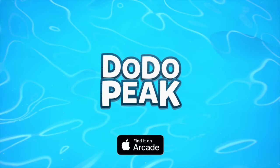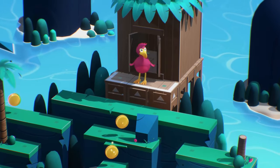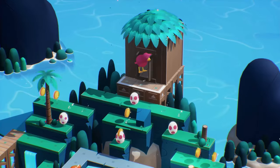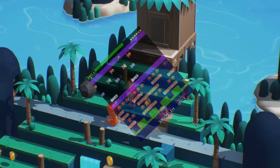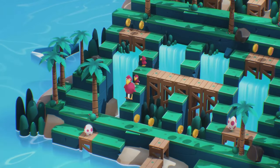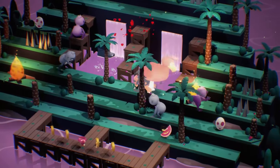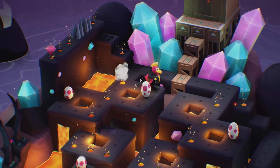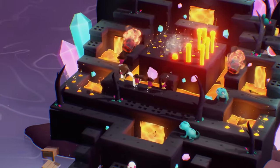Dodo Peak is a tribute to classic arcade platformers with simplistic controls of just 4 directional arrows. It is that simple, and you could say this is a successor to Frogger, for example, where you had exactly the same controls and lives spent on each level. But there are some differences — in this game you play a bigger animal, a dodo bird, and your goal is to find and rescue your lost babies from a series of dangerous peaks.